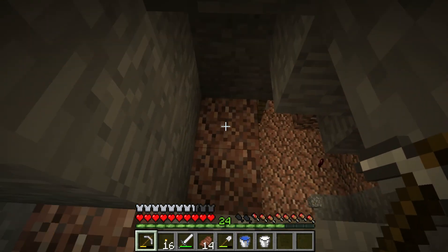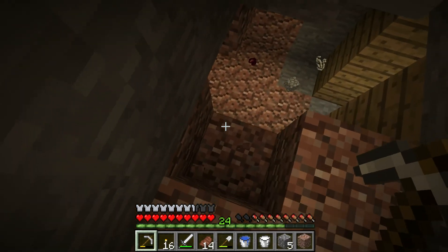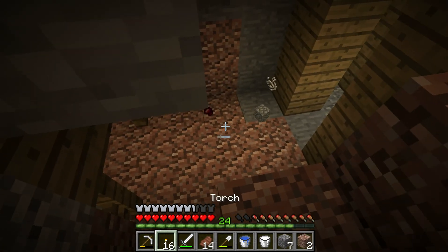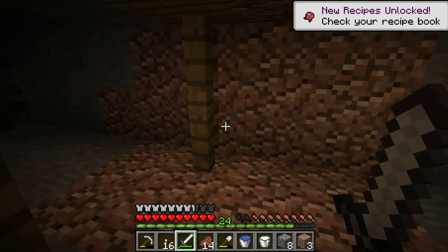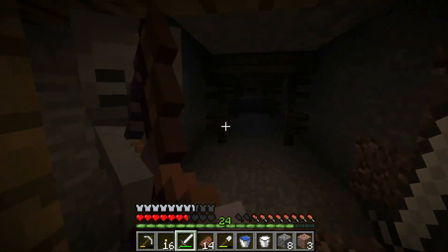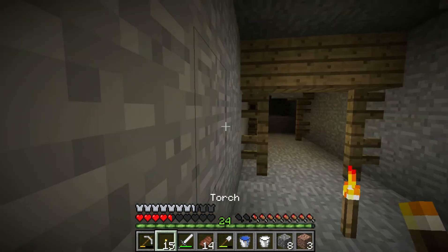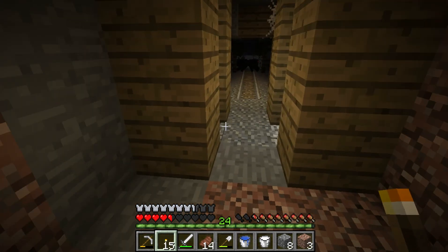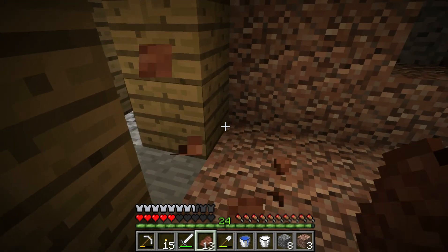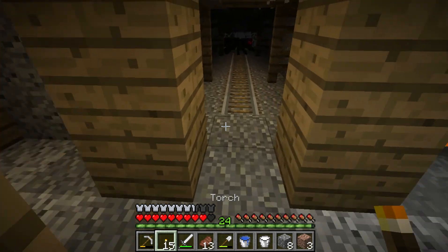I'm going to make a better pathway down here so we're not just dropping in on everybody. I hear a skeleton — there he is. Oh, he's got a bow too, enchanted. Wish he would have dropped this bow, that would have been cool. There it is. Alright, we're going to go get this spawner, hopefully. I can see us dying here.